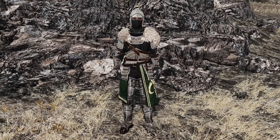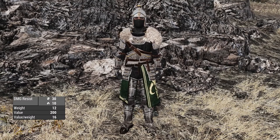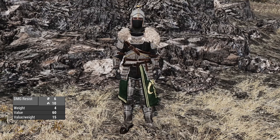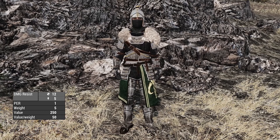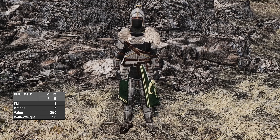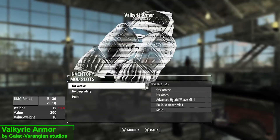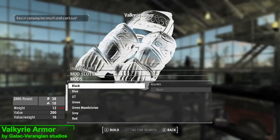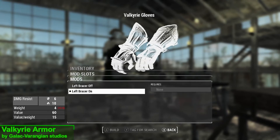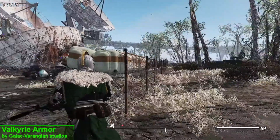As for protection, the armor is going to offer you 30 ballistic resistance and 10 fire resistance. The gloves are going to offer you 6 ballistic resistance and 10 fire resistance. The helmet is going to offer you 12 ballistic resistance and 5 energy resistance as well as 1 perception. In terms of upgrades, the armor has a choice of ballistic weave and 10 different paint colors. The gloves have a choice of left bracer on or off, and the helmet has a choice of visor up or down.